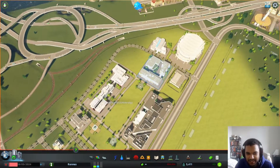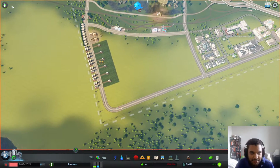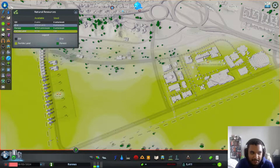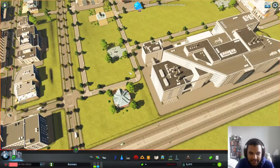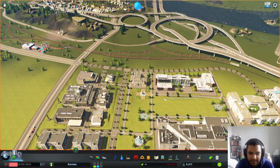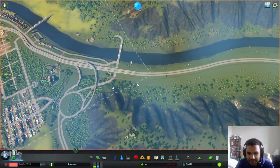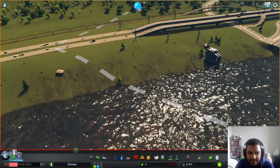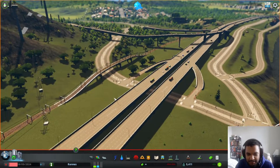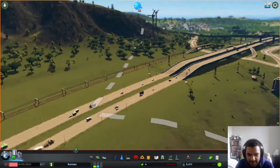This area off to the side is more of the trade school. I wanted to tuck it into this area — I thought it would be a good spot. Originally I had all this land dedicated to farming because when you look at resources you can see this is all prime farming area, but I realized the universities take a lot of space, so I needed to make room. So this is the first university area I worked on.